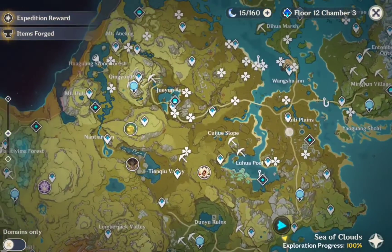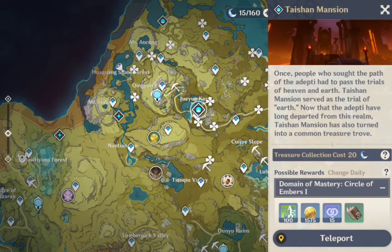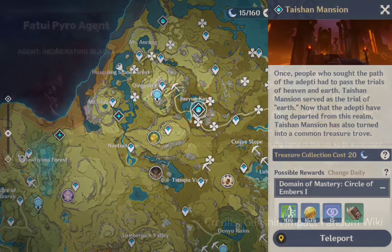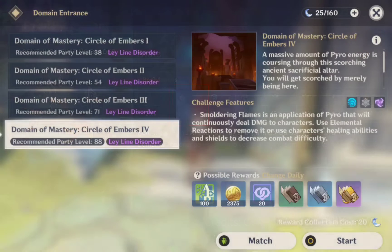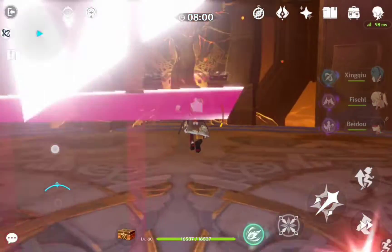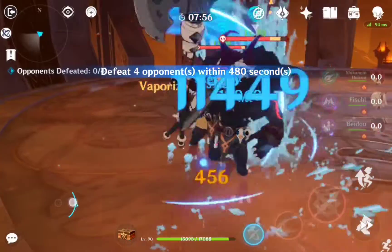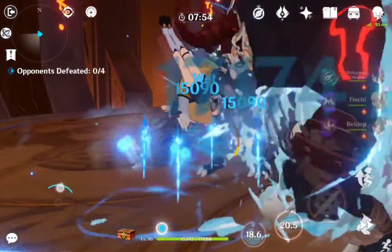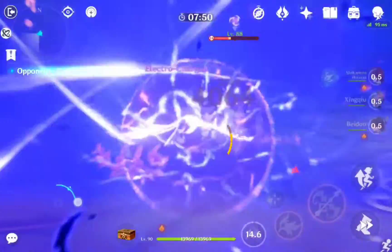Up next, we have Taishan Mansion. This domain isn't so bad considering there are no Slimes, which means you're free to use any character you'd like. But be wary of the Fatui Agent's 50% Pyro Resistance. The Leyline Disorder is also nothing to worry about if you can finish the domain quickly. I like to bring my strongest single target characters. Beidou is especially useful here since her burst can jump between two targets, making it very easy to shred their health bars.